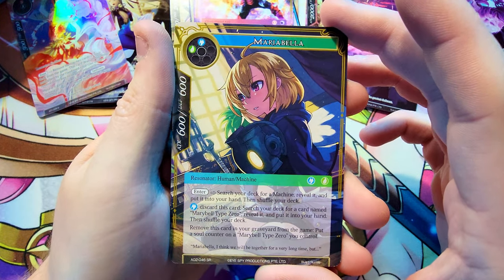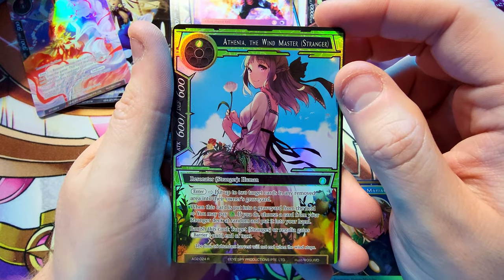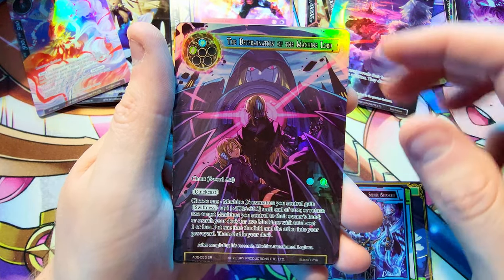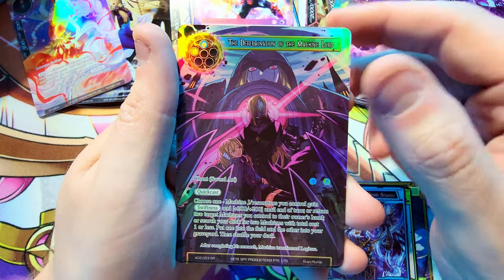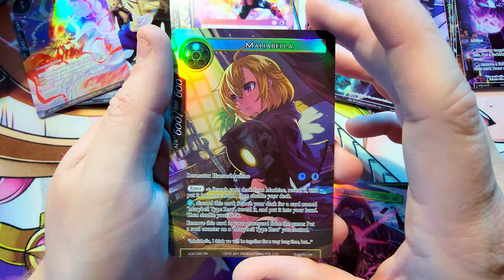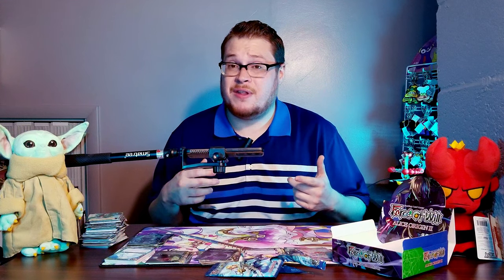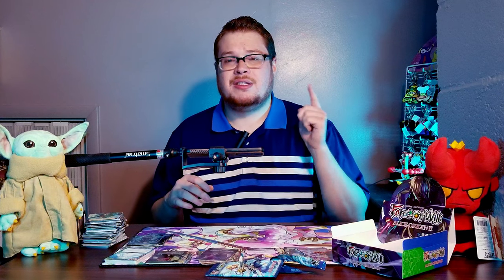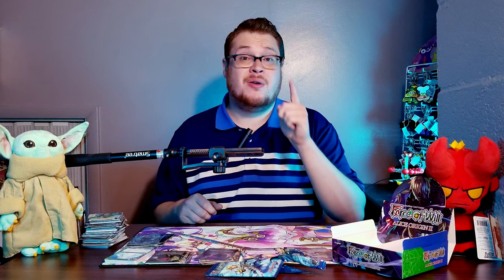Just a few pulls of the day from Alice Origin 2: Marabella just the normal version but should still retain some value; Athenia the Windmaster, very sharp and cool; Gear Golem, very nice super rare; Determination of the Machine Lord, pretty dope super rare. But I think our best hit of the day has got to be the Marabella super rare full art — very awesome, very nice full art character piece. Hopefully you guys enjoyed — leave a like, subscribe. Got tons more Force of Will boxes to open, Decisive Battle of Valhalla hunting for a secret rare Anubis, New Dawn Rises on box six, and Game of Gods coming at the end of the month. Thank you for watching!